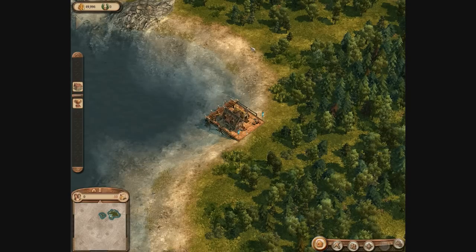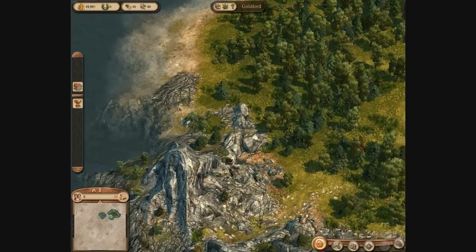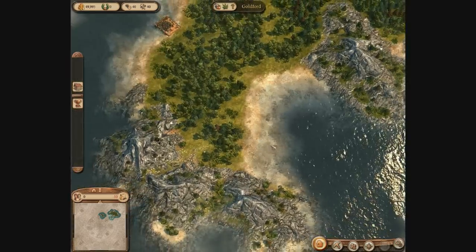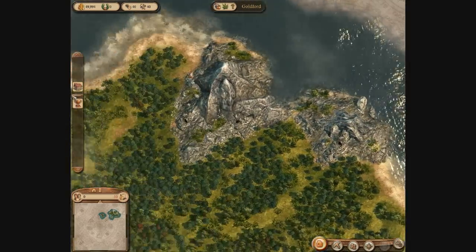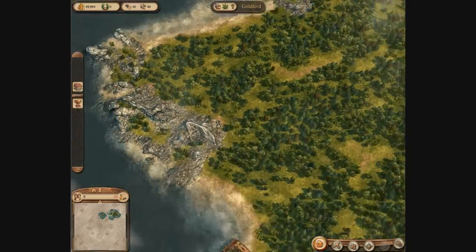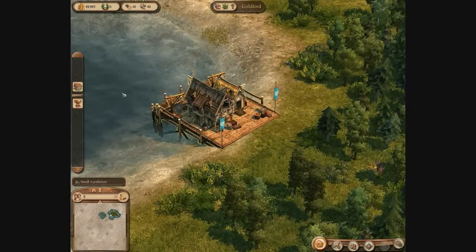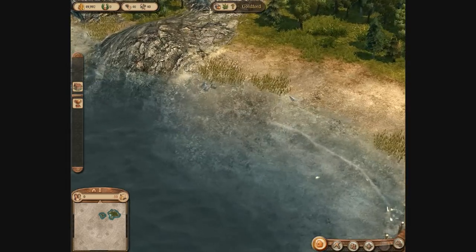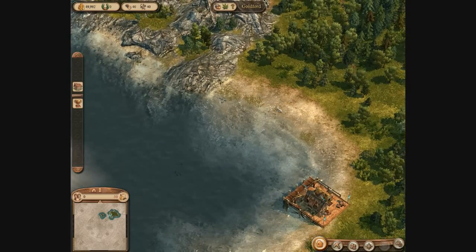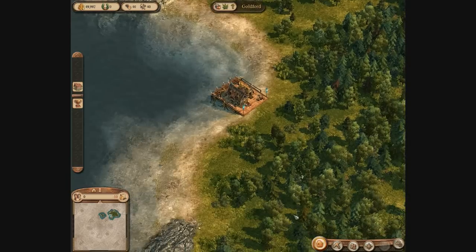Hello everyone, and welcome to a quick brief series of videos about Anno 1404, which is mostly for the Something Awful thread, which I will link in the video. This is what you encounter when you start up a new game. You can zoom way out and go around the island, or you can zoom way in to look at buildings in detail. I'm just looking at some seagulls flying around there.